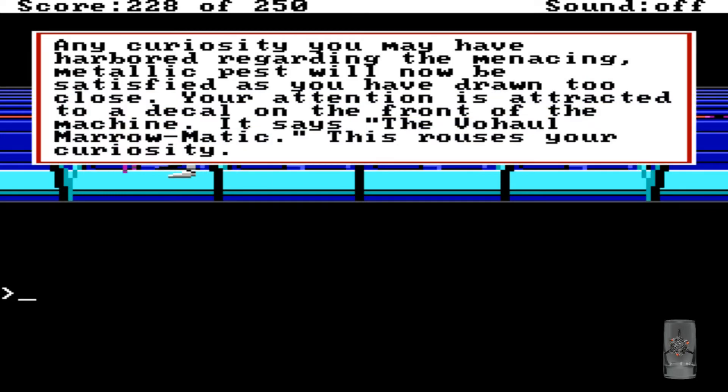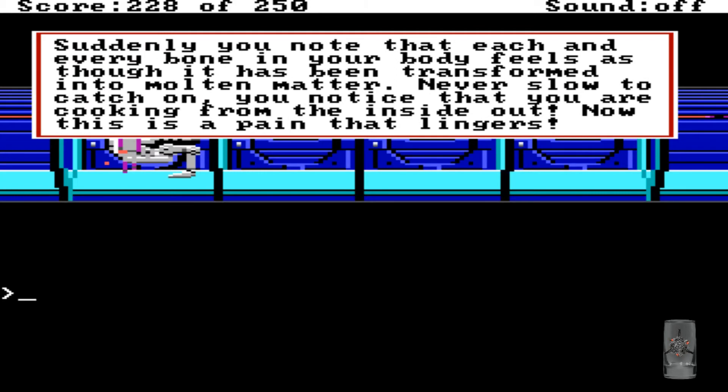Any curiosity you may have harbored regarding the menacing metallic press will now be satisfied as you have drawn too close. Your attention is attracted to a decal on the front of the machine — it says the Vorhall Moromatic. This rouses your curiosity. Suddenly you note that each and every bone in your body feels as though it has been transformed into molten matter. You notice that you are cooking from the inside out. This is a pain that lingers.